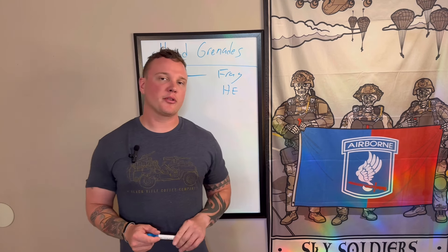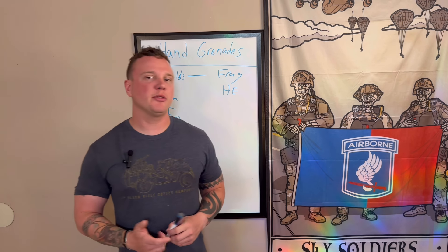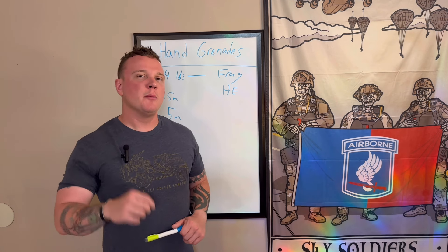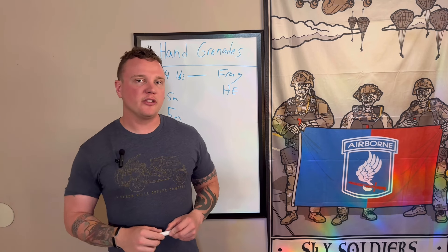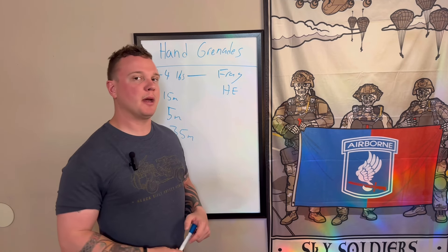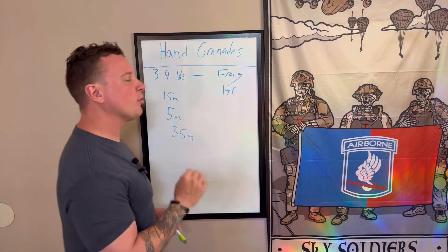Frag grenades have a 15-meter maiming radius. That means if you throw it at a group, even though they scatter and try to take cover, a couple of them are going to get some spicy razor blades. High explosive grenades — you'll see a lot less of these in the western hemisphere, but HE grenades are really dangerous for about one person. It's going to blow that one person in half. That's the difference between fragmentation and HE grenades.